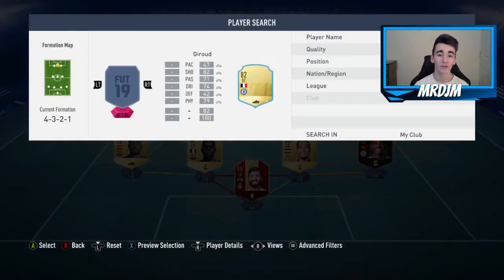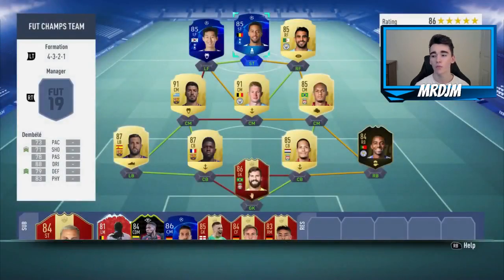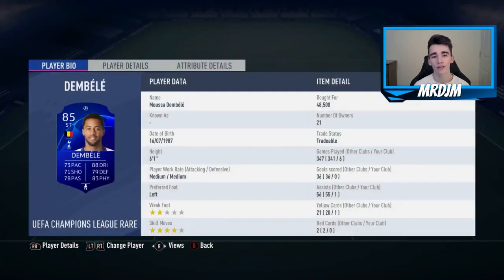In the striker position we've got the UEFA Champions League Moussa Dembele, who I bought for 48,500 coins. I wasn't using him as a striker — he was playing as the left CDM. I thought this guy did a pretty decent job, very strong and powerful.